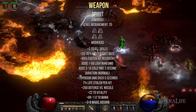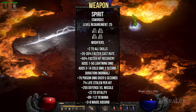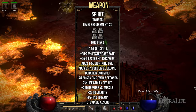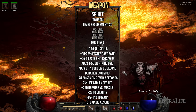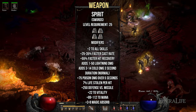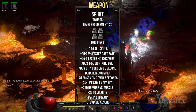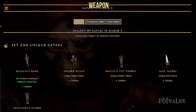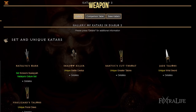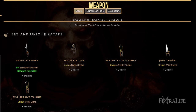For weapons, the first option is the Spirit runeword. This runeword provides plus 2 to all skills and between 25-35% faster cast rate. It also increases your defense thanks to faster hit recovery and vitality, and the additional mana is also great. Finding a 4-socketed weapon can be tricky, so stay on the lookout for Crystal Swords, Long Swords, and Broad Swords. If you play the Secret Cow level and find any unsocketed of these weapon types, you can get a guaranteed 4 sockets from Larzak by completing the Siege of Harrogath quest. The other option is Katars of any rarity, which can be a great option for plus skills early on and can be found in shops. Remember you can equip two of them at the same time, so try to aim for plus traps and increased attack speed.